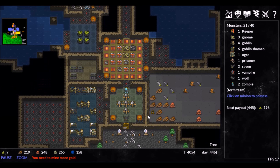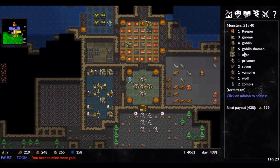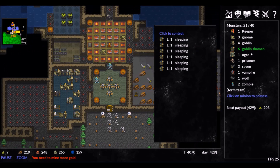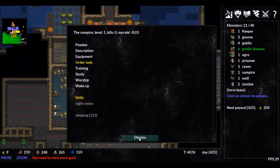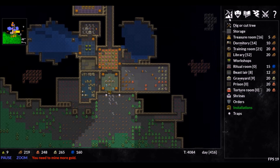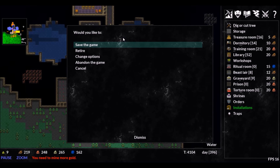Be aware of your current gold and the cost of the next pay period. If you're unable to pay your creatures, they will simply sleep all day and leave your Keeper nearly defenseless. If you find yourself running low but cannot find more gold ore to mine, each of the factions you must defeat will have some gold for you to take — and what better time to risk your monsters' lives than right before they would risk yours.